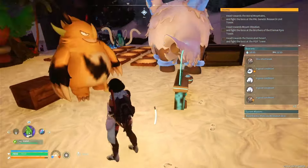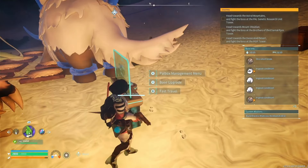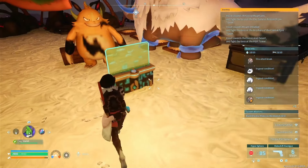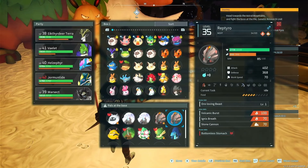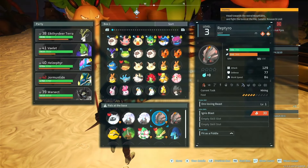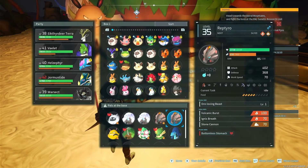Anyways, before you click off the video, there is something else you need to know: the only pal that is actually able to mine quartz is pals who have level three mining. I am using Reptaros, which are these kind of tough guys. They have level three mining and level three kindling, which is nice.